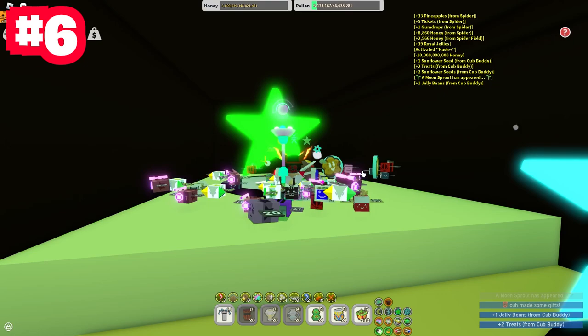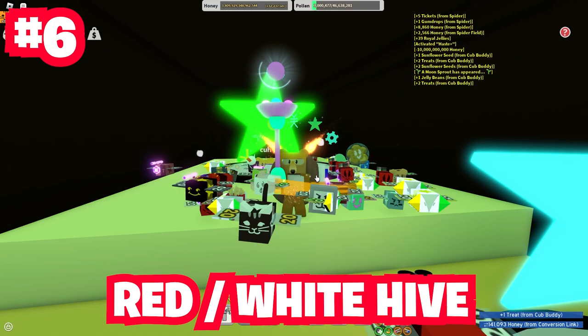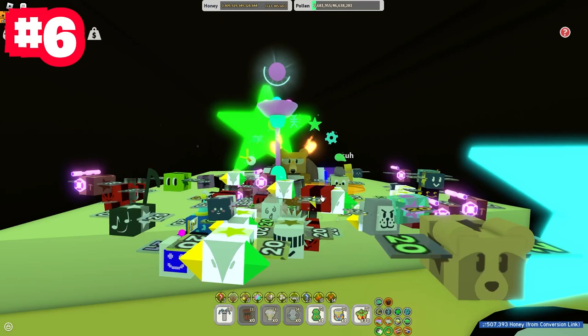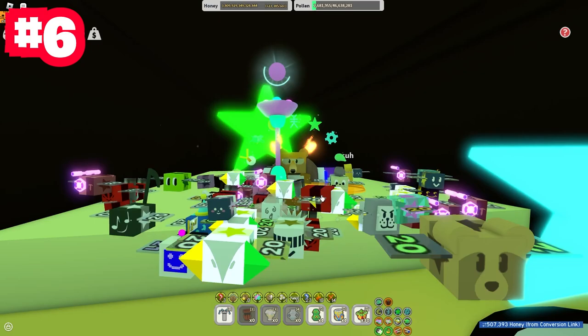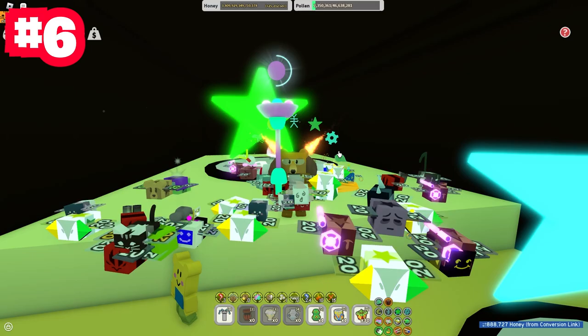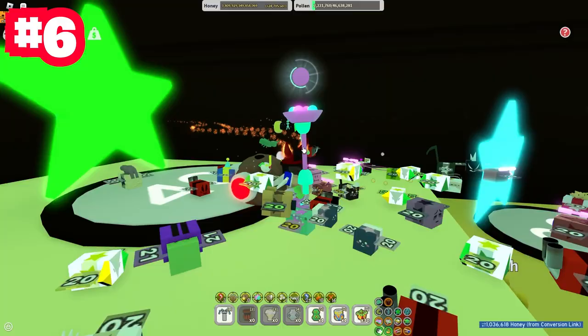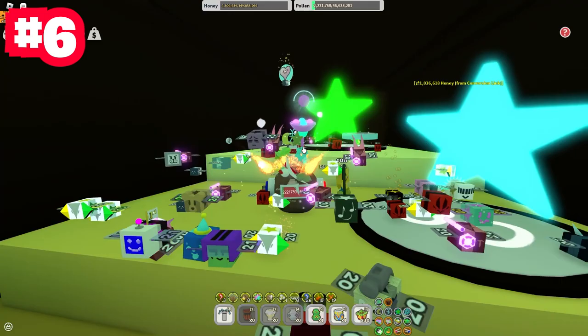Mistake number six or seven is going for a red or white hive at like level 11, 12, or 15. You're not going to make a lot of honey because you don't have the facilities for it — your SSA, amulet, beehive, and so on. I recommend going blue hive because you'll just do better. Even if you can't macro, save up honey, get your SSA and hive good, get good bees, everything gifted and leveled up first.